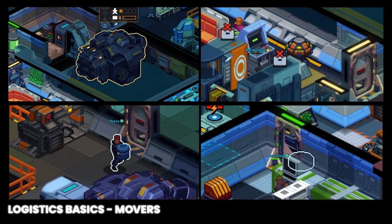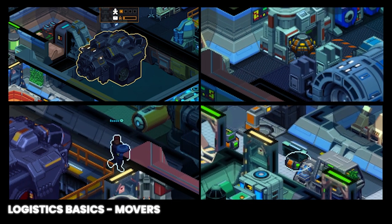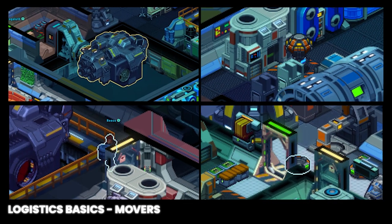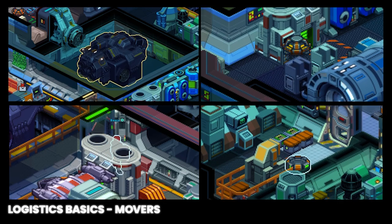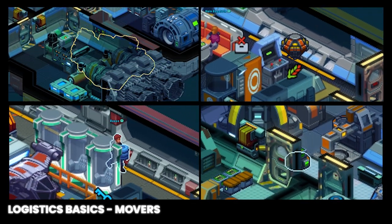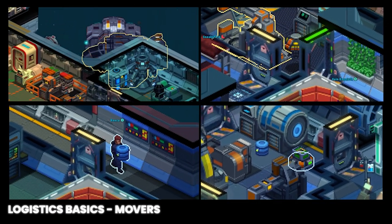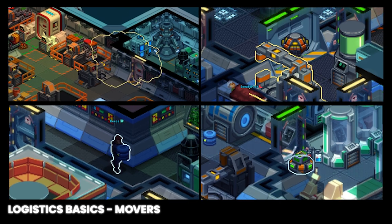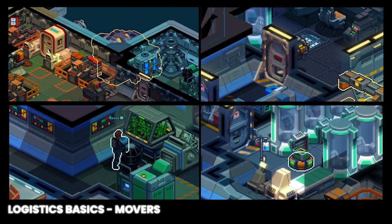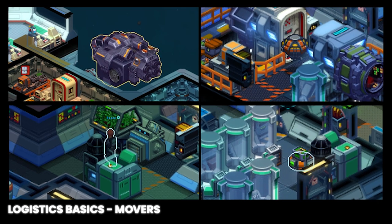Crew members with the logistics task enabled will pick up a single item and walk it from A to B. Refugees and slaves work in a similar fashion. Logistics bots carry one item from A to B but will eventually need to recharge at their station. Salvage bots do the same but don't need a shuttle to traverse between ships. Finally, the shuttle automatically transports 10 items from the airlock of one vessel and deposits it at the airlock of another vessel.